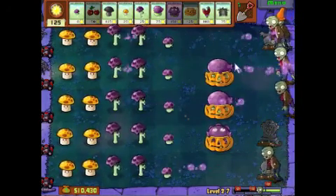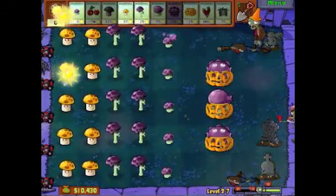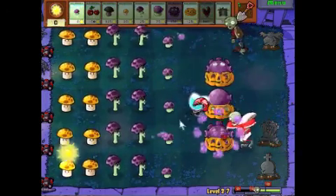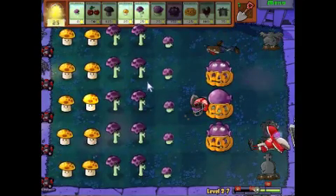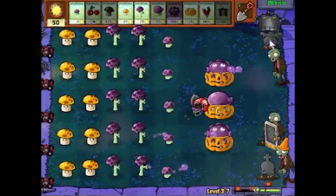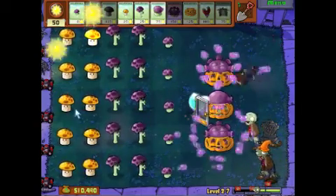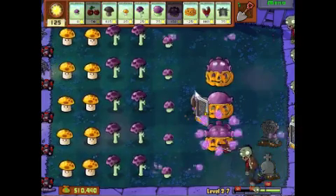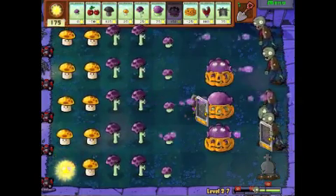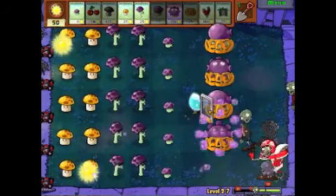Oh yeah, Magnet Shrooms — I should put those in there too, I forgot about that one. That's mostly for the football zombies. Speak of the devil. You see, since I have a pumpkin instead of a Tall Nut, the zombie's right in front of the Gloom Shroom and the Magnet Shroom will get in range — which is not what would have happened if I had put a Tall Nut there.